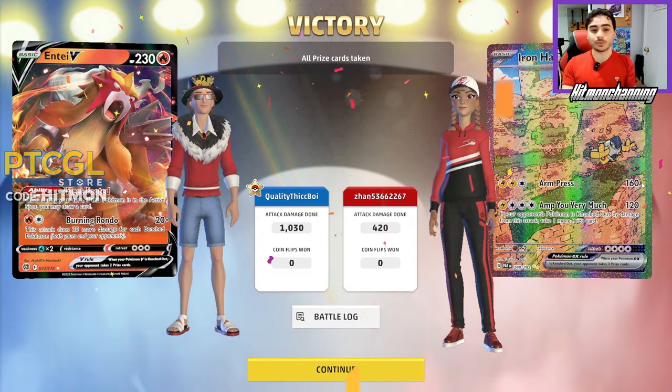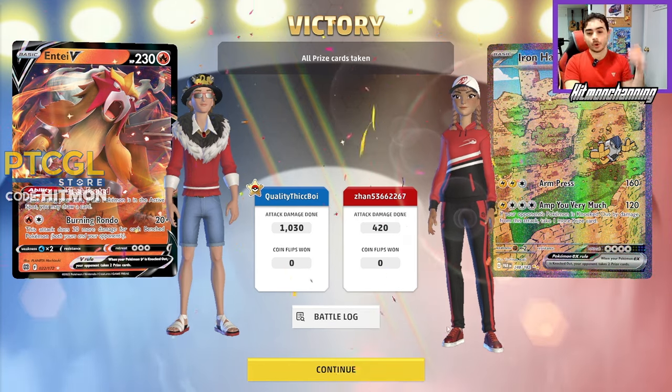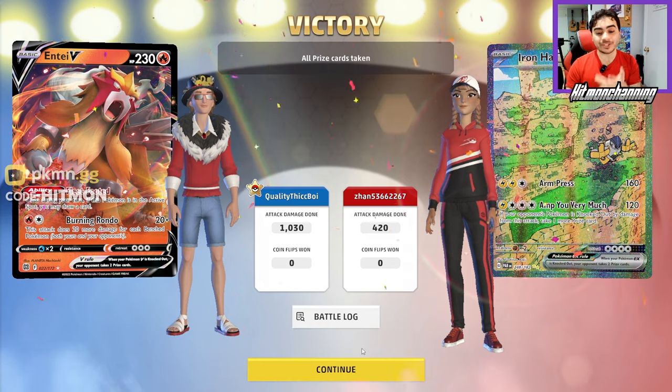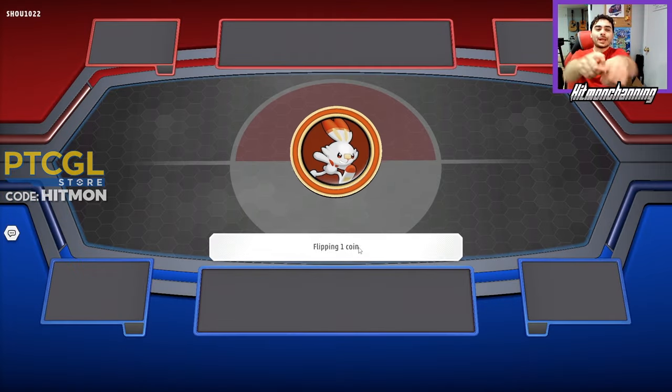That was an awesome game to showcase this deck against future hands, which is a very tough deck to deal with when it gets going. The Bibarel really helped out — got knocked out, that's fine. We have Mew to support us, then we go for Delphox. We used Moltres, Delphox — literally all of our attackers put in work this game. That was an awesome showcase.